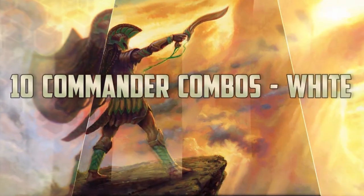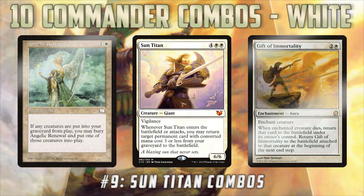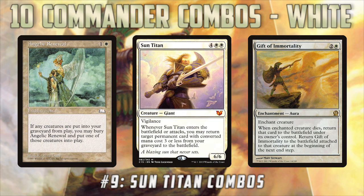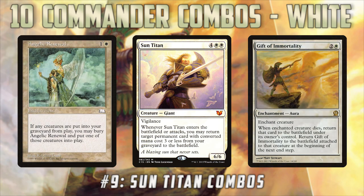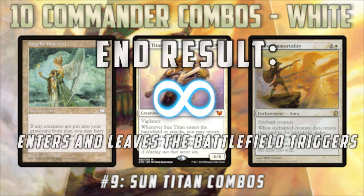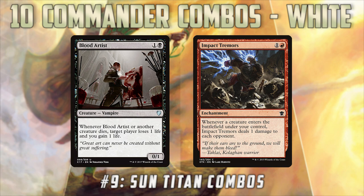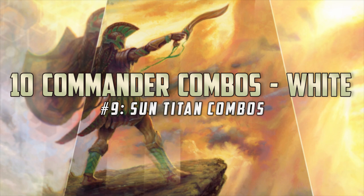Moving on to number nine on our list, we have a couple of different Sun Titan combos: Sun Titan with Angelic Renewal or Gift of Immortality. With either of these cards plus a sacrifice outlet like Ashnod's Altar, we can get infinite enter-the-battlefield and dies triggers. The basic loop is you sacrifice the Sun Titan, it comes back into play thanks to Angelic Renewal or Gift of Immortality, and when Sun Titan enters the battlefield you get back the Angelic Renewal or Gift of Immortality — then do it again. I'm not sure the best white way to abuse that; in black you have Blood Artist, or Impact Tremors in red. If your sac outlet is Ashnod's Altar, you get infinite mana out of it too, although any sac outlet will do.